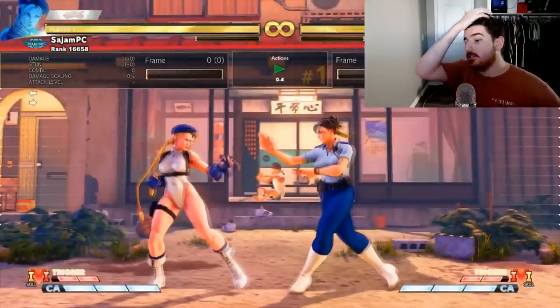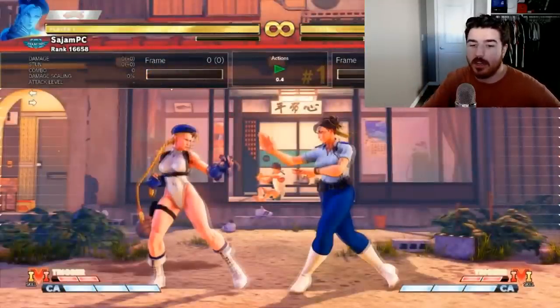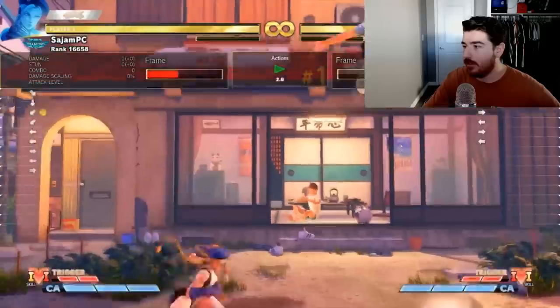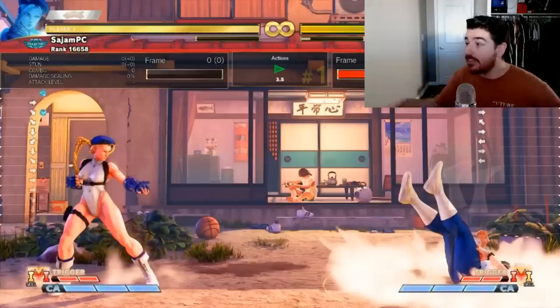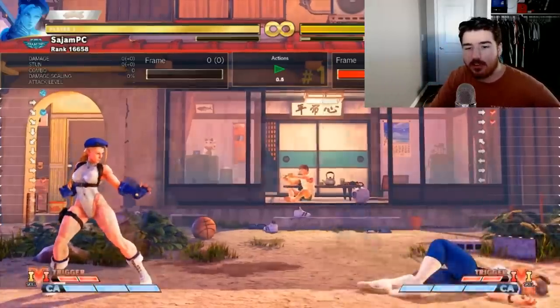That's not to say there aren't risks associated with it. There are ways my opponent can beat this — my opponent can walk up and they can jump. But the buffer recovers so quickly that I can still anti-air it. The buffer is so safe that I whiffed it. Notice how early it happens too.